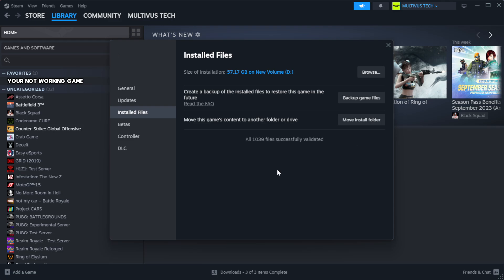Click Verify Integrity of Game Files. Wait for the process to complete. After complete, click Browse.